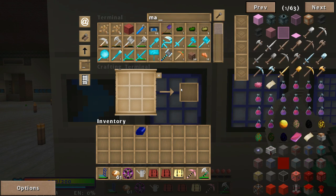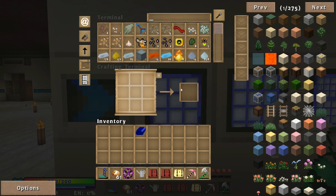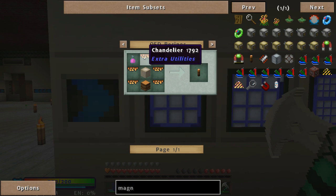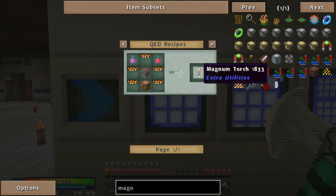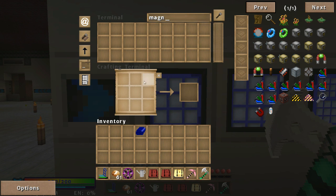So what I am going to be doing is making a Magnum Torch, so I need 5 chandeliers. I'll make them up: 1, 2, 3, 4, 5. Throw them in the system and go back in there. Oh, it's made on the QED - oh, it's spewing. Now I'll get to use it.